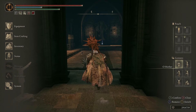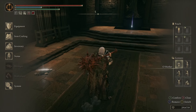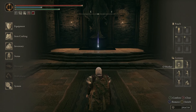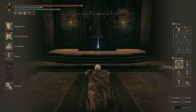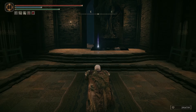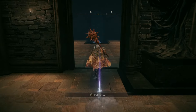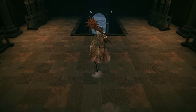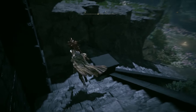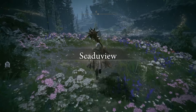We're just going to go into this room to our southeast with the statue here, right around where this message is. We're going to use the Oh Mother gesture — just press it and then wait a little while. The statue is going to move and it reveals the hidden path. We're just going to run out here and there will be another Site of Grace — this is the Hinterland Site of Grace.